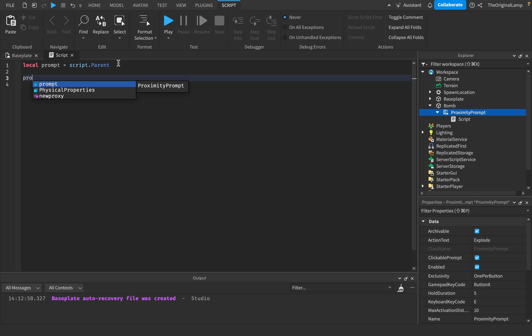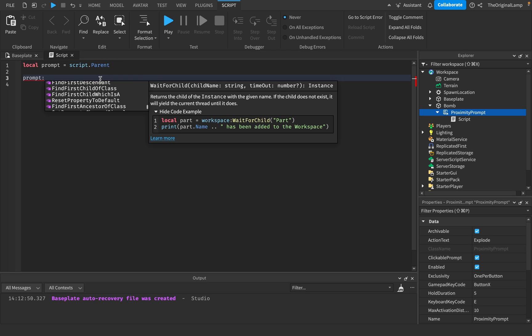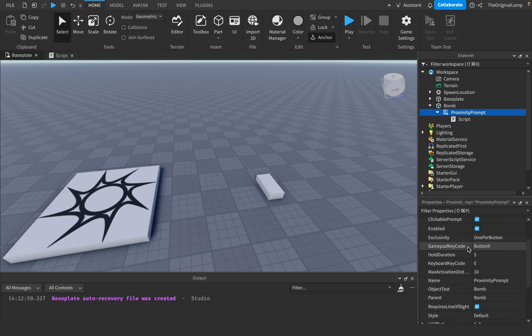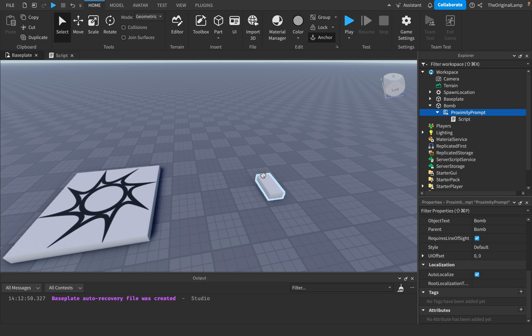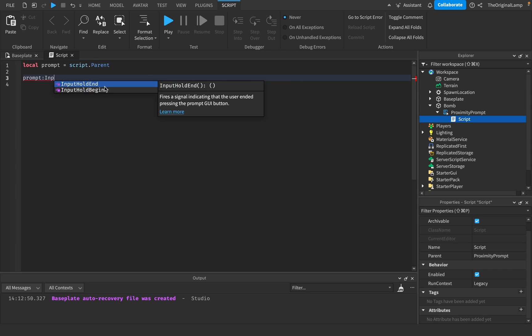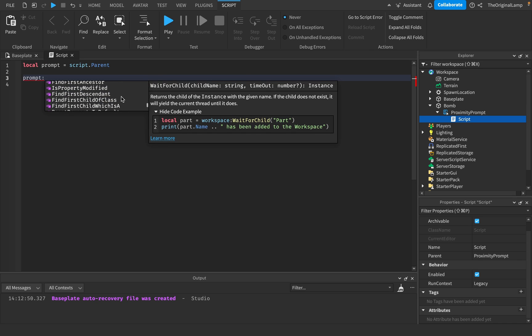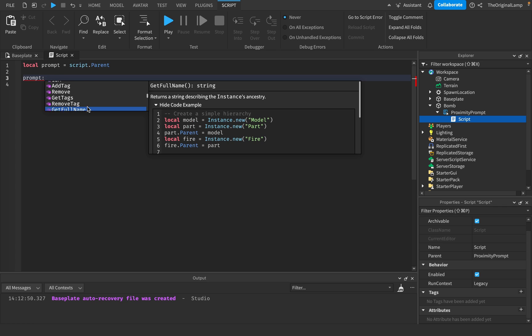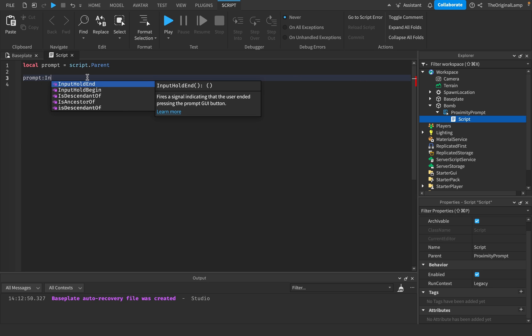The prompt has events and functions. Let me see what functions it has. Input hold begin - this will fire indicating that the user began pressing the prompt GUI button. If you're using the default proximity prompt you don't have to worry about this, but if you're making your own GUI and want to tell the prompt it should fire, you'd use input hold begin or input hold end. Those seem to be the only unique functions this prompt has.